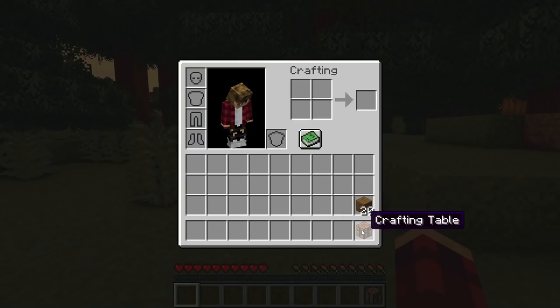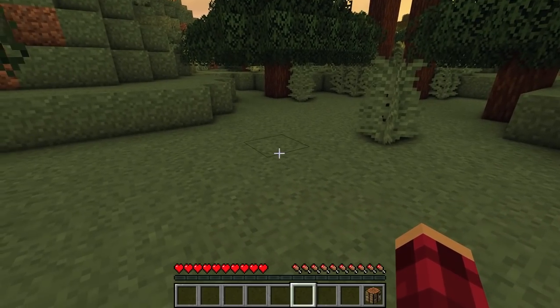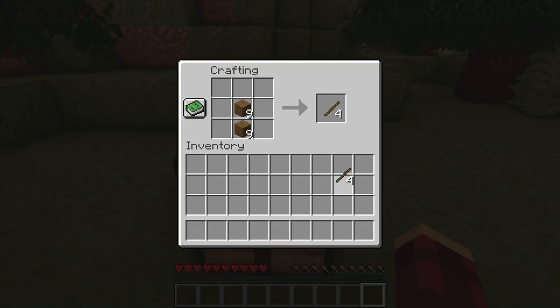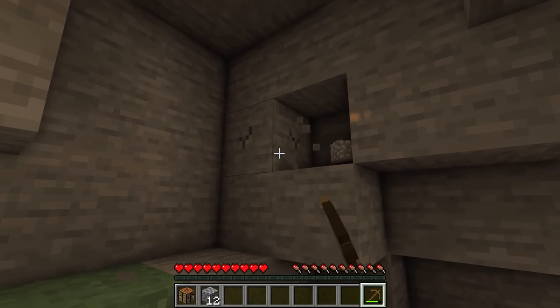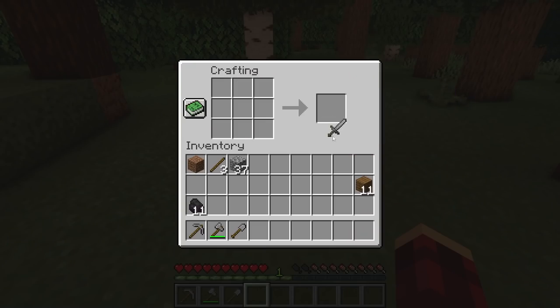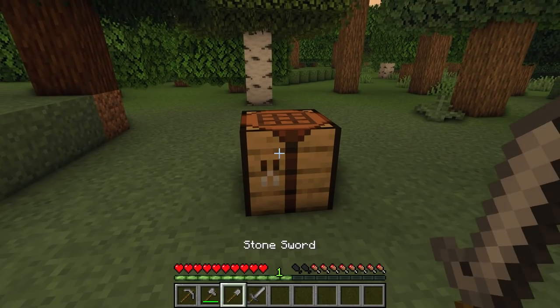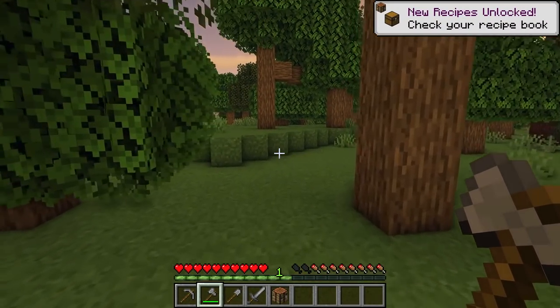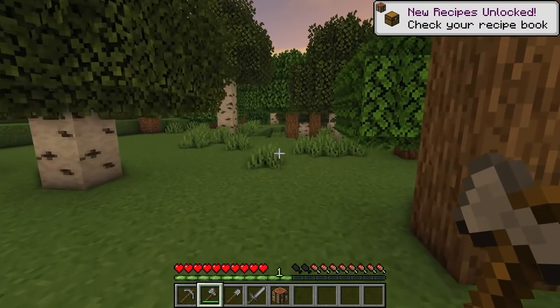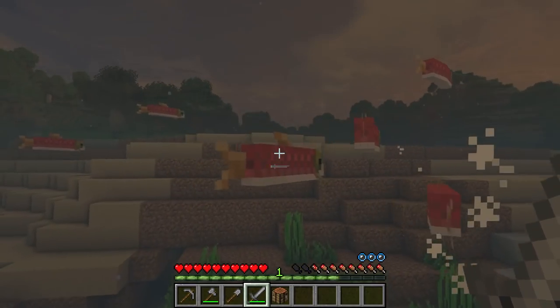The first thing we're going to need is a crafting table because we're not going to get anywhere without that. Let's grab some sticks and get ourselves a wooden pickaxe, then grab some cobblestone and some stone tools. We only need two last things which are going to get us all set up for our long journey ahead — we need to get ourselves some food.